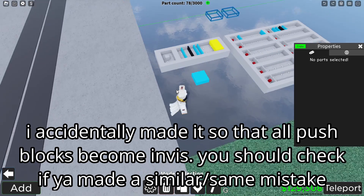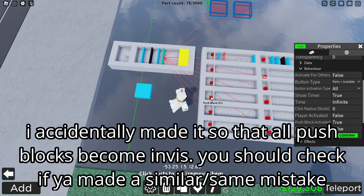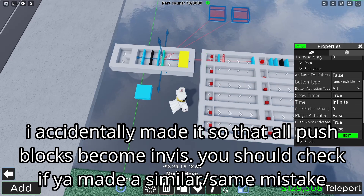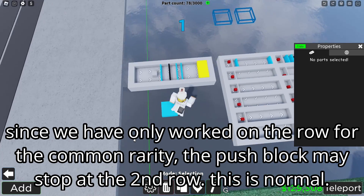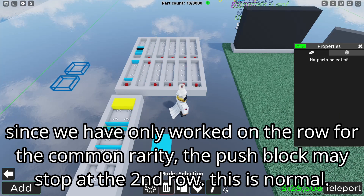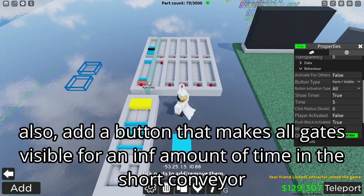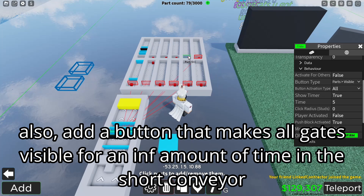I accidentally made all the push blocks invisible — you should check if you made the same mistake, because obviously without push blocks the system won't work. We've only worked on the row for the common rarity, so the push block may stop at the second row — this is normal, don't worry. Also add a button that makes all gates invisible for an infinite amount of time in the short conveyor.